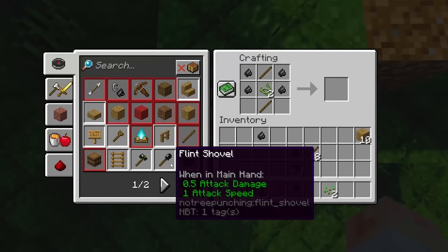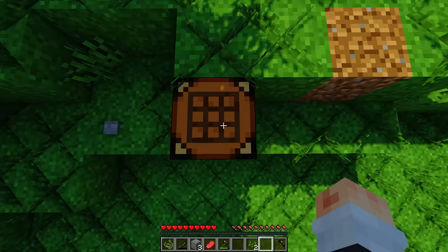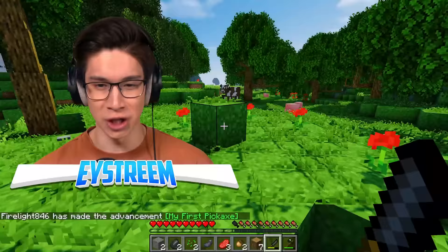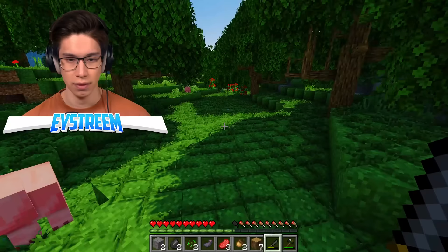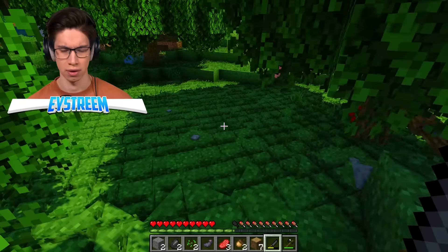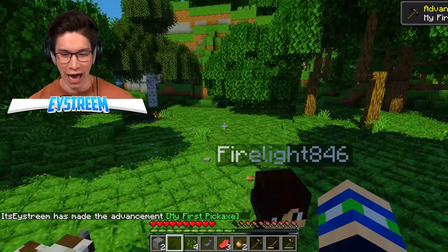I got another piece of plant. I did it! How do I do it? I need one of my own. So you do flint on the sides, and then plant fiber in the middle. Plant fiber at the top and then some sticks. I need four flint. It's very expensive. There we go — I got it. My first flint pickaxe.